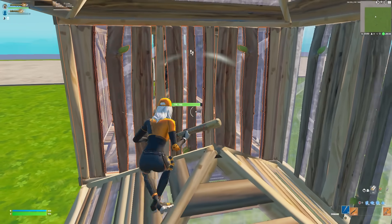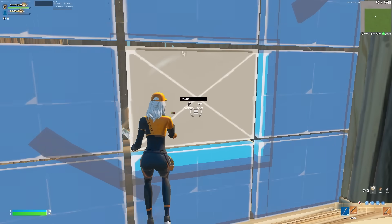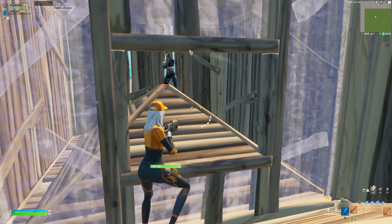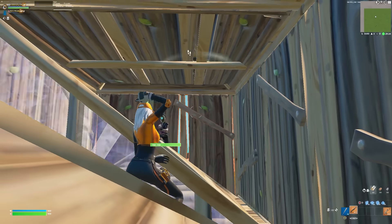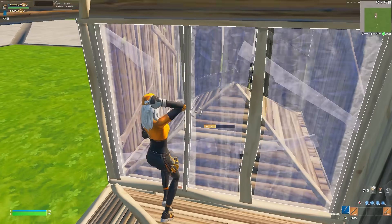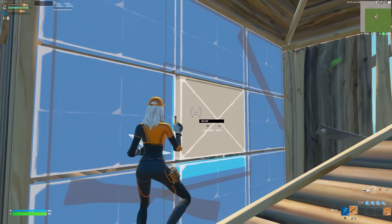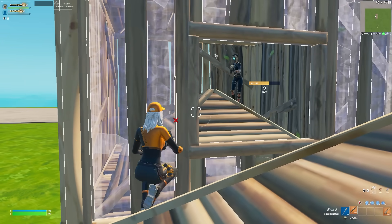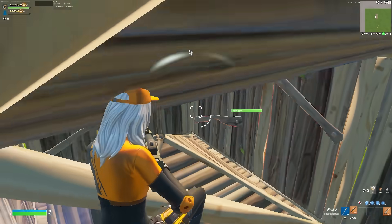The next tip: when you're rushing somebody and you get the wall, when you make a window edit or a peanut butter edit for a peek, don't just do it straight on because that's an easy shot for them. Any peek edit you make, you want to be protected — adjust to the left side a little bit and now they can't shoot you. Or when you do this edit, go back here and it's easier for you.